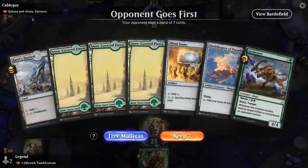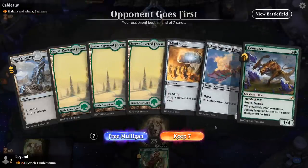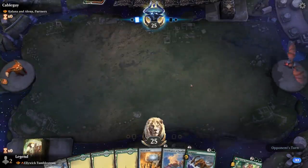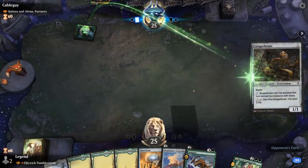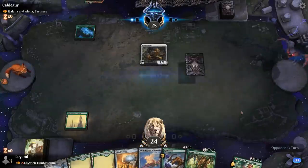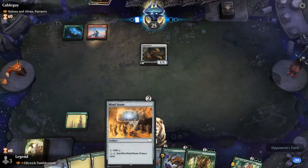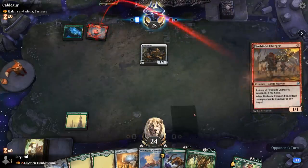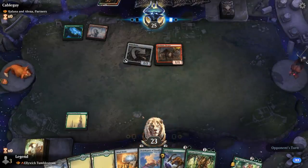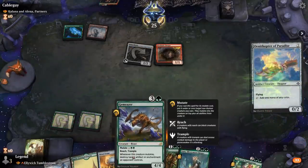We're on the draw facing Halana and Helena, which is a very scary commander when our deck doesn't have much removal. We've got some acceleration — hopefully our opponent presents a target for Gem Racer to destroy. Gingerbrute will work. We'll play the Ornithopter over Mind Stone since we can maybe tap it right away in a future turn. Looks like a very low-to-the-ground red-green aggro deck. Varys is a nice draw — could even mutate Gem Racer next turn if the Ornithopter survives.